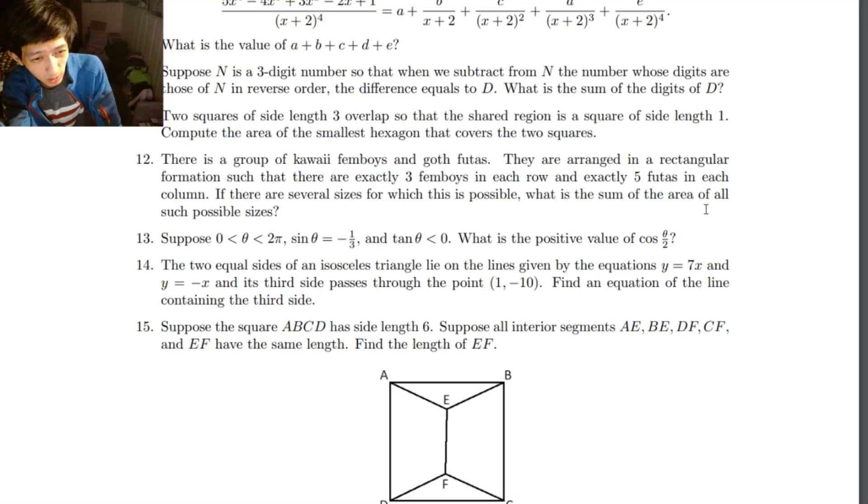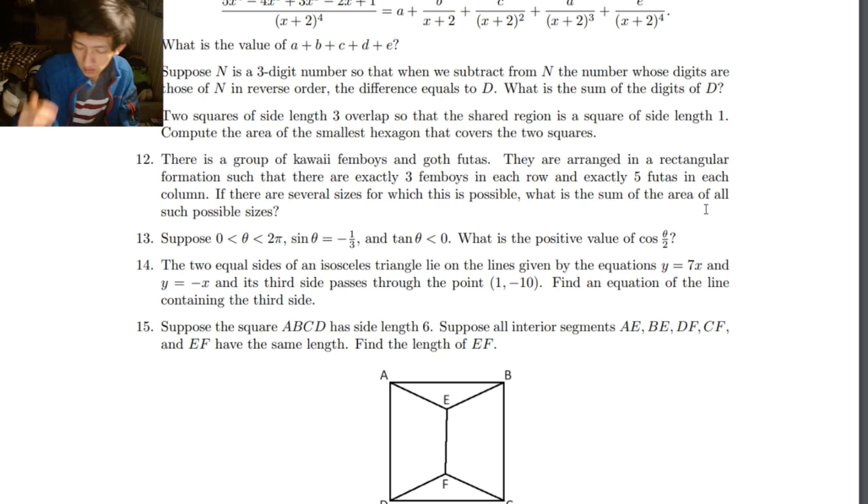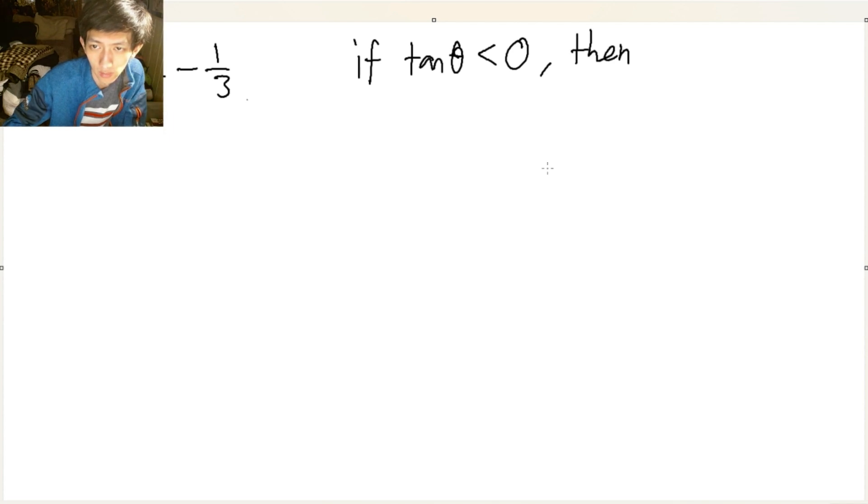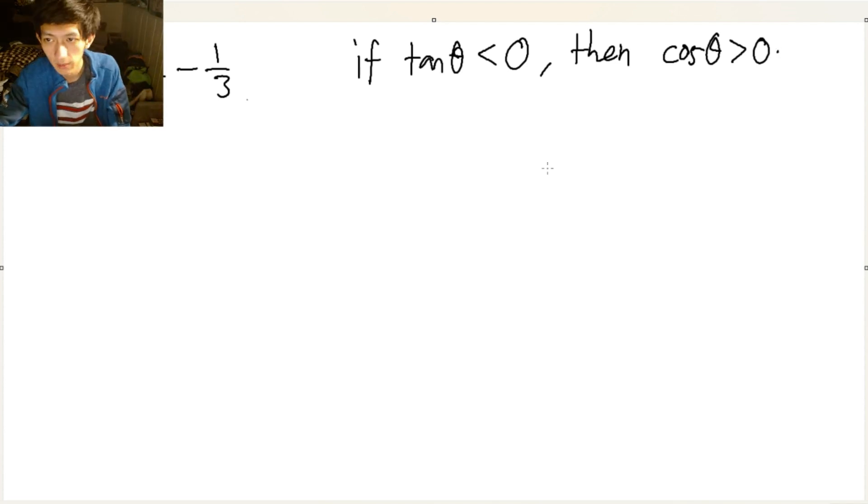Suppose you have theta between the unit circle, and sine theta equals negative one-third, and tangent theta is less than zero. What is the positive value of cosine theta over two? If tangent theta is less than zero, then cosine theta is greater than zero — because we already have sine theta less than zero, so cosine theta has to be greater than zero.